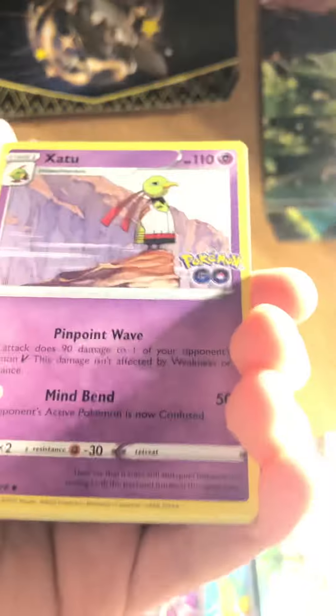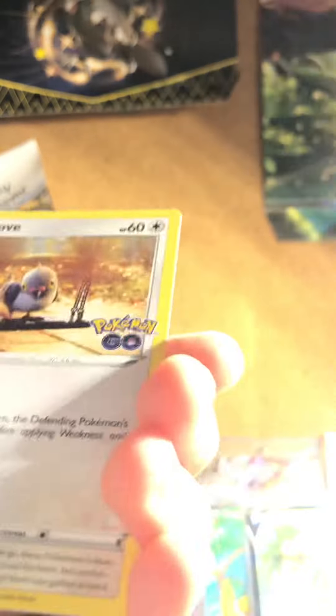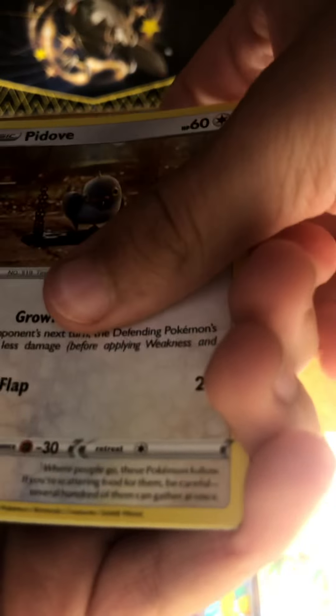Pack number six, let's do this! Fire, Lightning — Candela, Exeggcute, Aipom, Slowbro — a Spinner Rack, Candela — and a green Charizard Ditto and Articuno.